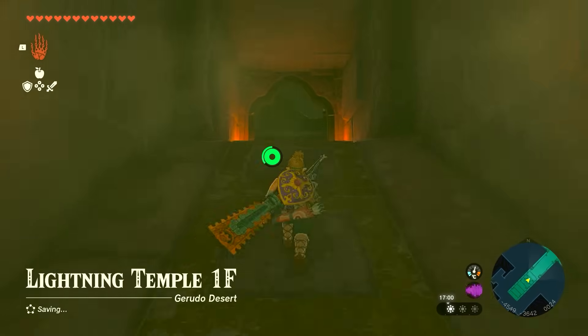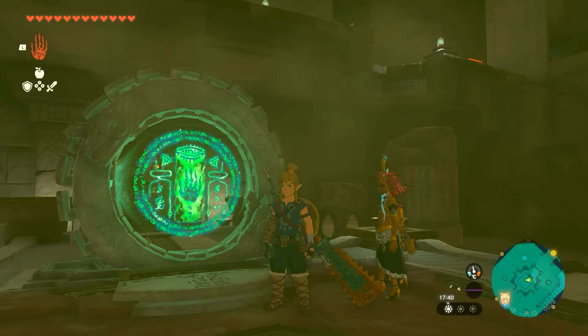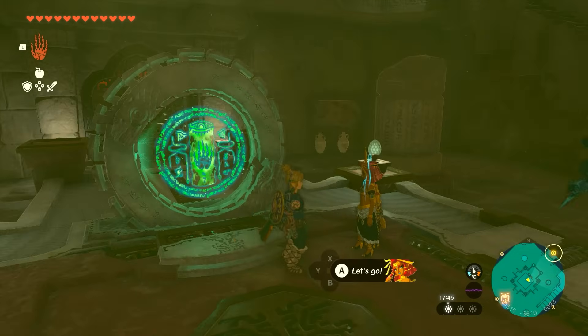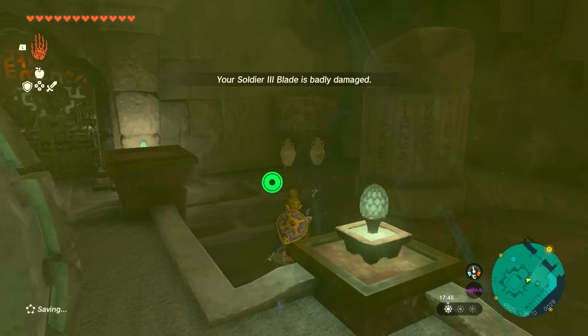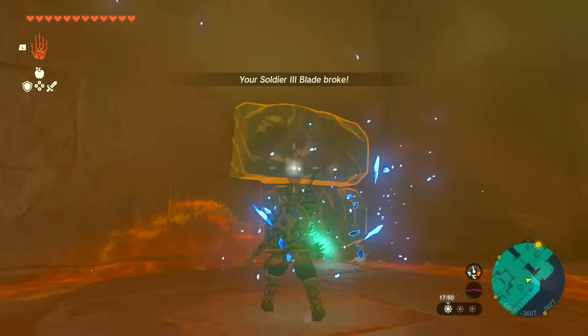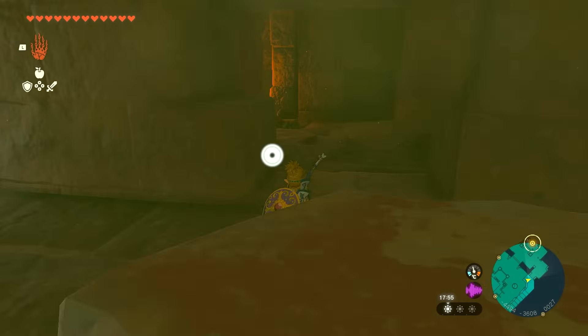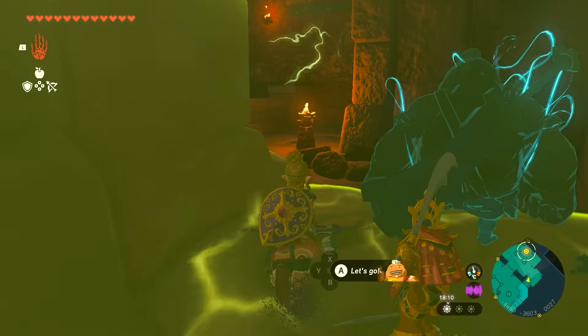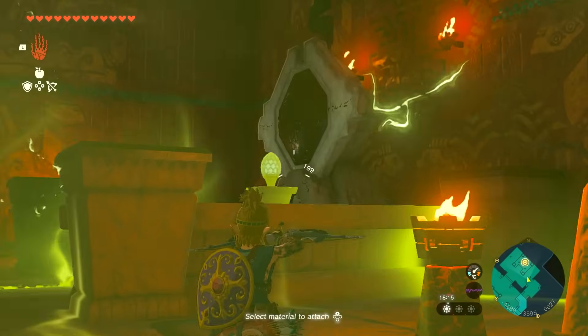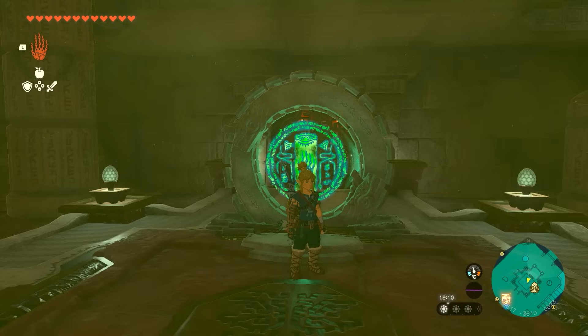Run up through that door — this takes you to the actual main floor of the lightning temple. Listen to the story dialogue, then when you're ready, look right behind the button on the right. You'll see two pots and some blocks you can move. Move those blocks immediately. This is the first mechanism you need to activate. Activate Riju's ability to get the lightning, wait for the yellow to cover the button, and shoot the button with an arrow. Nice and easy.